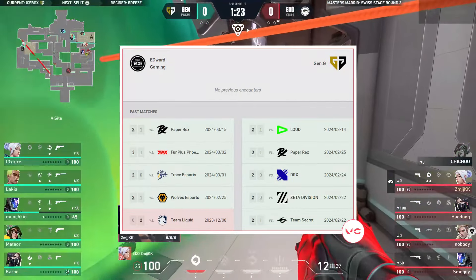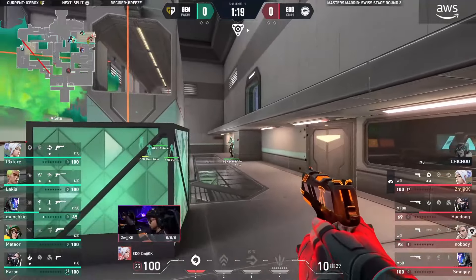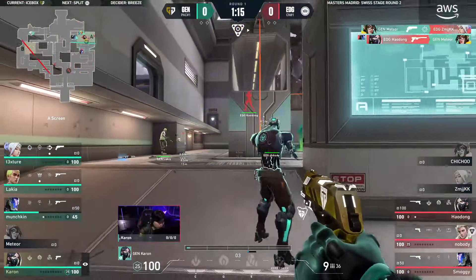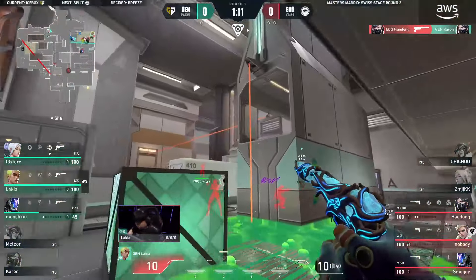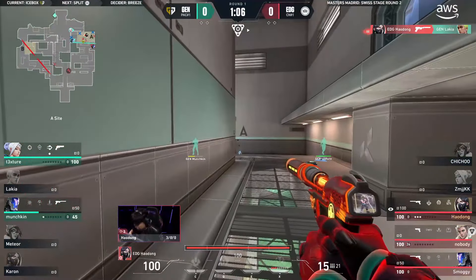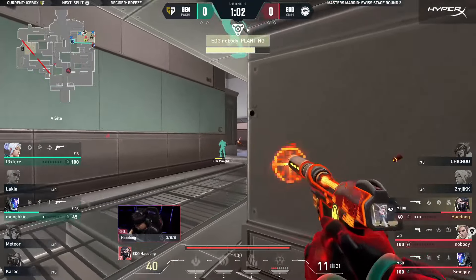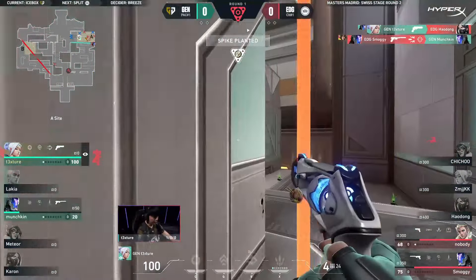They've got to be a little quicker or move back towards the site — make this a brief site take instead. It's going to be much faster as they look to fight on the site. Meteor's good for one at least, keeping numbers in their favor. But howdong — this man was impressive, able to constantly get behind enemies. This time he's taken them head on — three kills already, and EDG are back in the round.